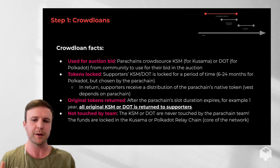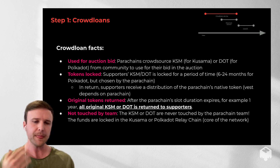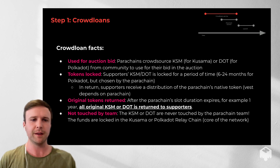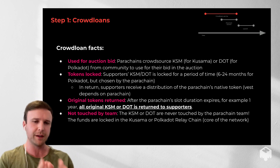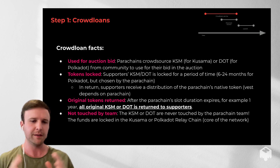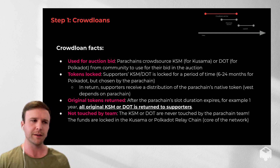It's essentially a no-loss model, and much more ethical than we've seen in the past with things like ICOs. Because in this case, you really hold the team accountable for actually delivering on their vision and their whitepaper — they need to add value to their network because they're not raising any funds directly from you as the community member. The funds contributed in KSM or DOT are never touched by the team, so there's no worry about teams raising money and running away. All interests are aligned and the team is truly held accountable.